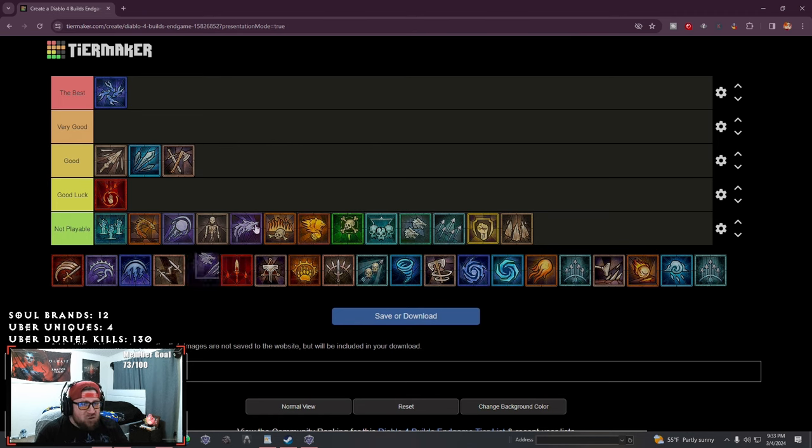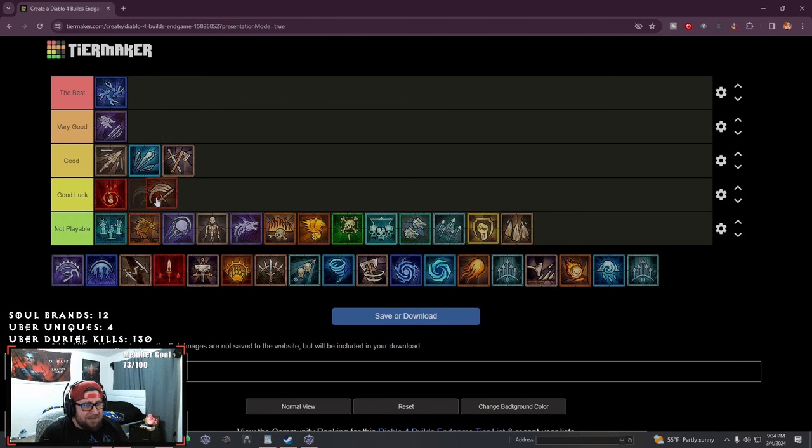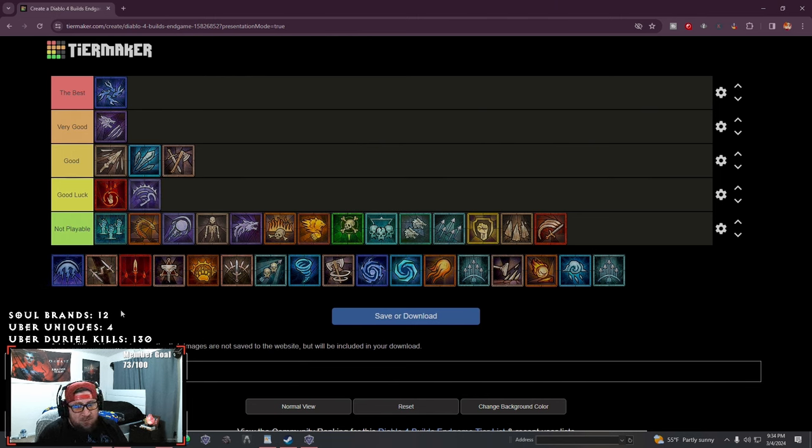Shred is going to be very very good for the druid — it's probably going to be the best druid build for this speed. You teleport to enemies and you're just slicing everything up. You don't even have to go the poison variant — you can do regular lightning shred and just dominate everything. Rend is going to be not playable for barbs — that's just not going to work. Sever gets a good luck for necromancers. It is getting a big buff, which is the only reason I'm putting it in C tier, but just like blight it's just not going to be enough. The best necro build is bone spear for clear speed.